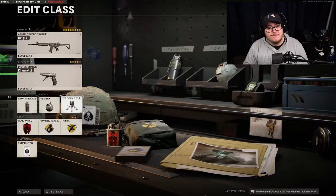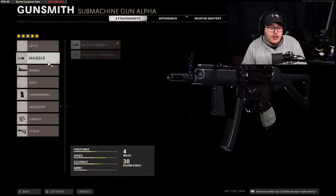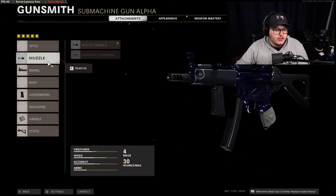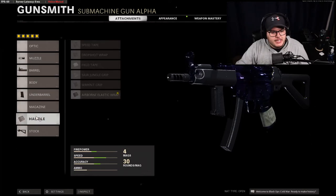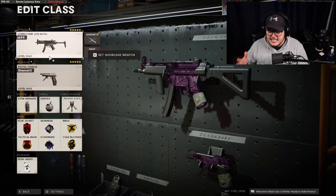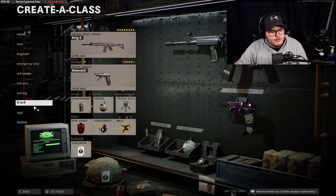The MP5 class we're going to speed through — it is literally the exact same as the AK-74u. I honestly wouldn't even recommend using the MP5; it's a very niche pick. It's super good up close but terrible at medium and long range. It's a gun you can use on the tight areas in Garrison and also on Crossroads. Same setup: Muzzle Brake 9, Ranger barrel, Speed Grip, Airborne Elastic, and Raider Stock. Use it if you're feeling super fast and dangerous, especially on the vent side of Garrison.